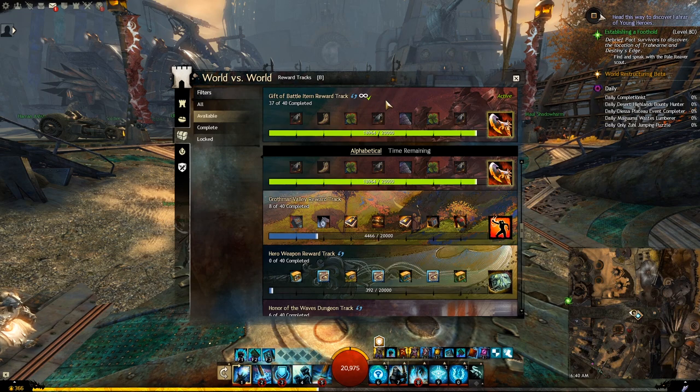World vs. World and PvP Reward Tracks are a very good source of some unique and valuable items. So let's learn how we can significantly speed up our progress towards any reward track.